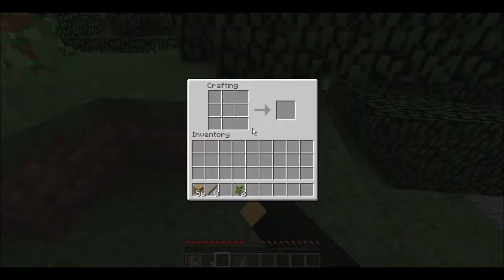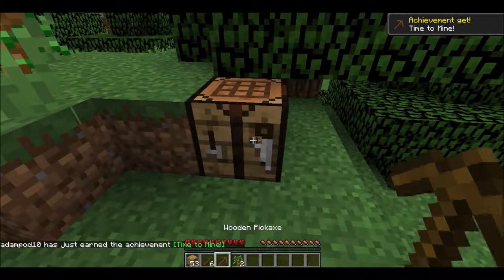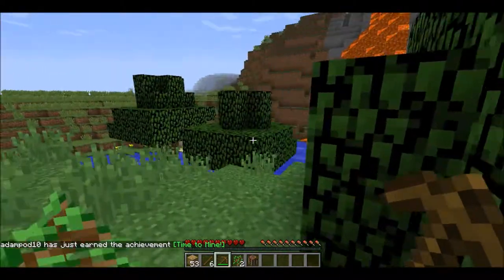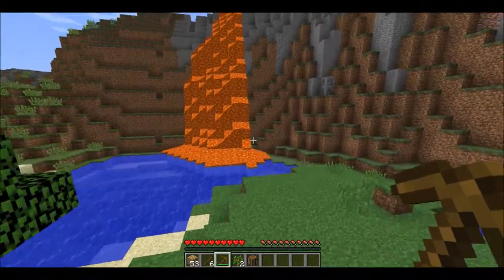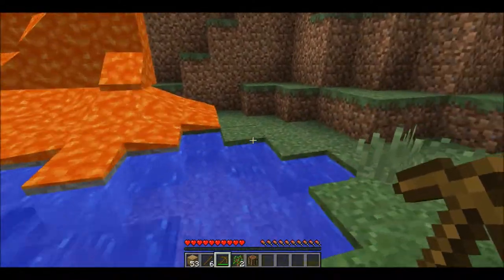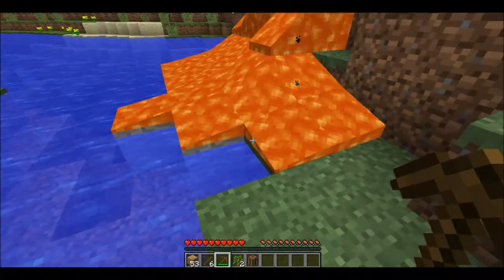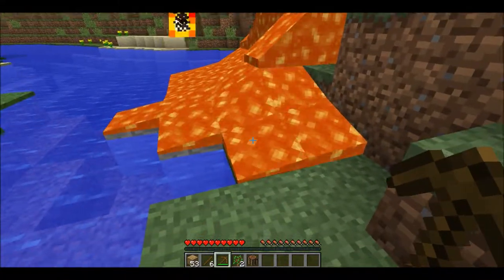I'm going to make a wooden pickaxe. There you go — let's take this with me. Be careful of this stuff — this is lava, and it will burn you if you touch it. And this here is water, so if you're on fire, just jump in and you won't be on fire anymore.